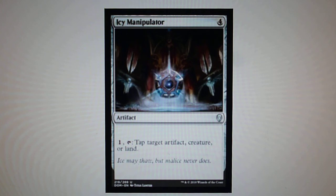Icy Manipulator — this is a reprint. For 1 and tap, you tap target artifact, creature, or land.